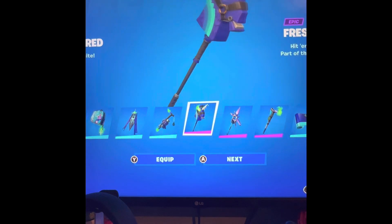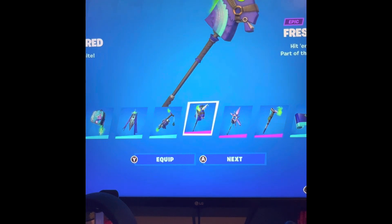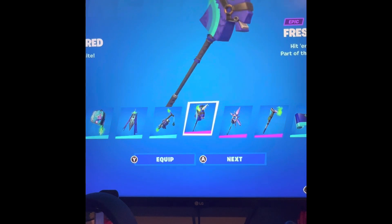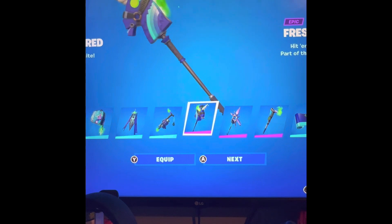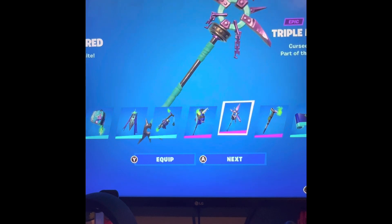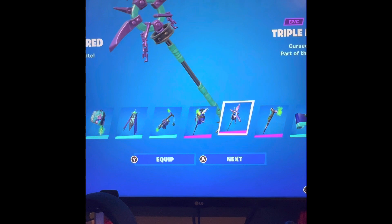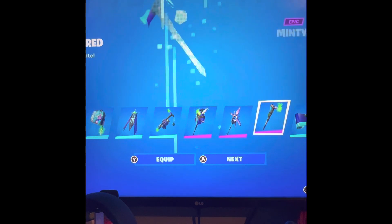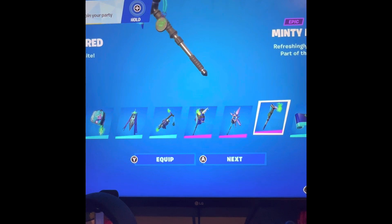And then look at that — it's like the original llama pickaxe but minty! It's got green eyes and it's all purple, that's really cool. Our next pickaxe looks very piratey — like a pirate ship's wheel. And then our last one — oh, that's what's in the backpack!